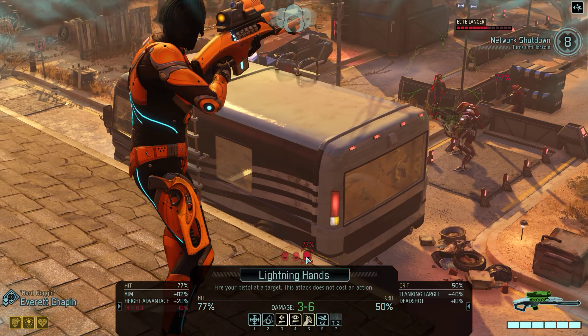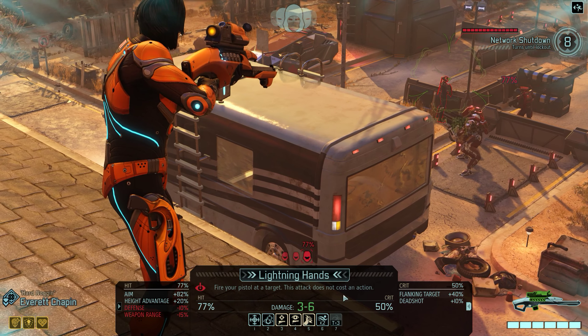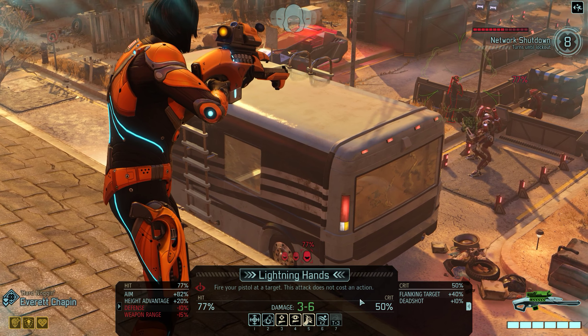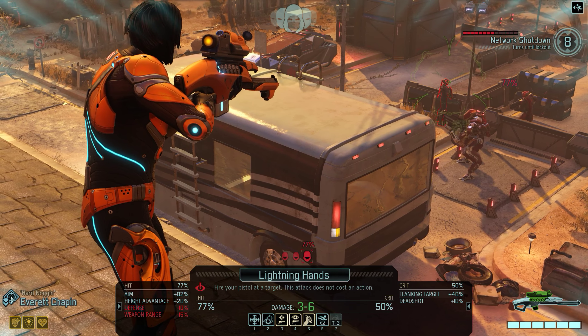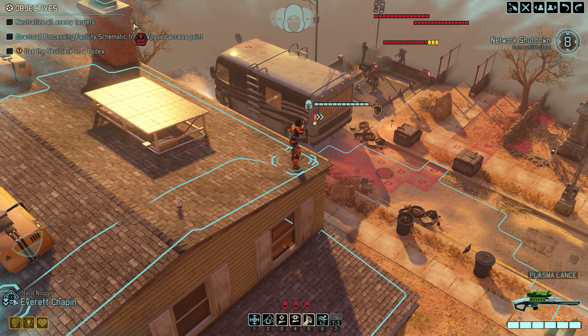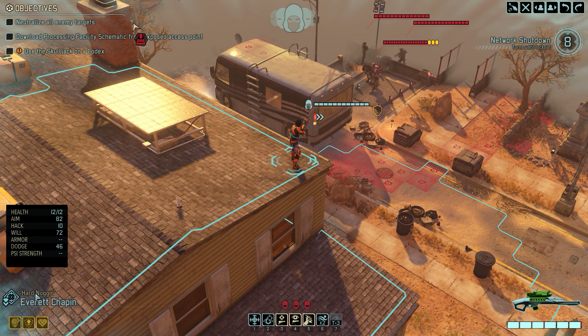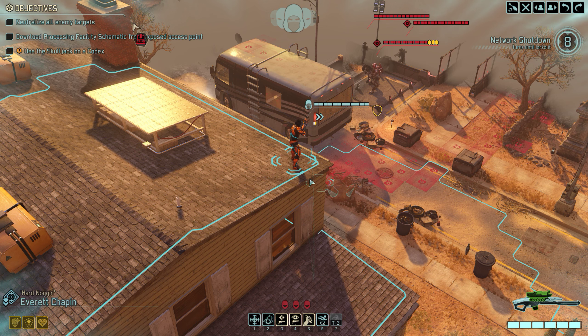You do have a couple of good shots here - not great shots, but you also do have that 45 dodge chance. I would like to see what's going on - yeah, 46 dodge over here. So even if they shoot at you, they might not hit you. And you do have the untouchable ability, so if you score a kill during your turn the next attack against you will miss.